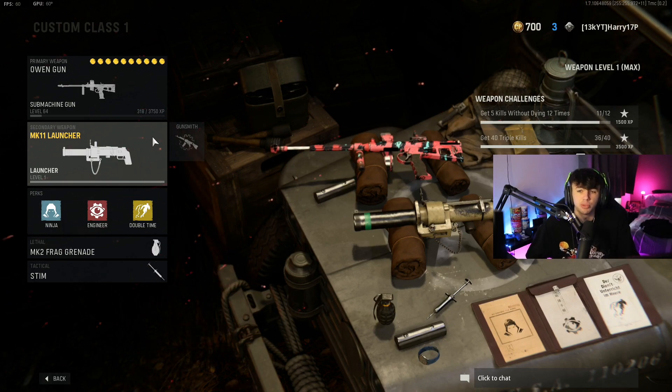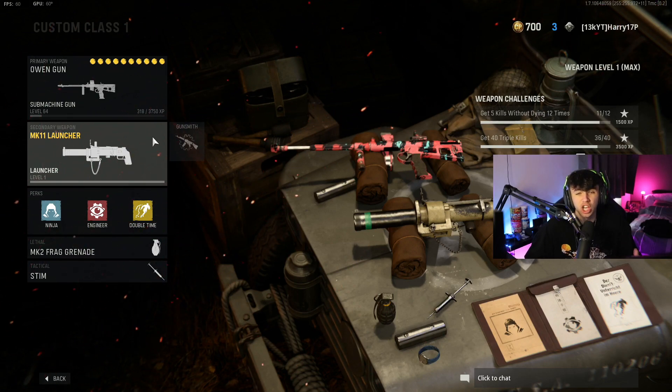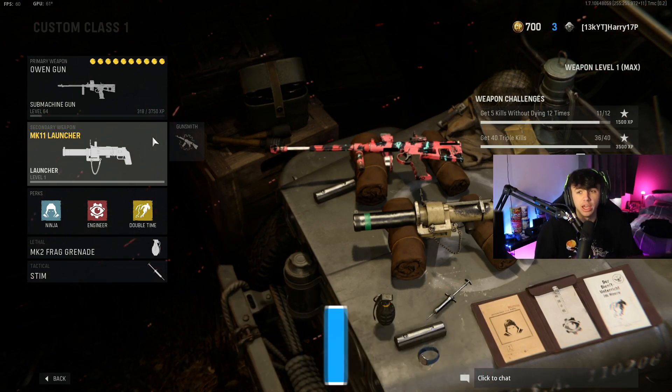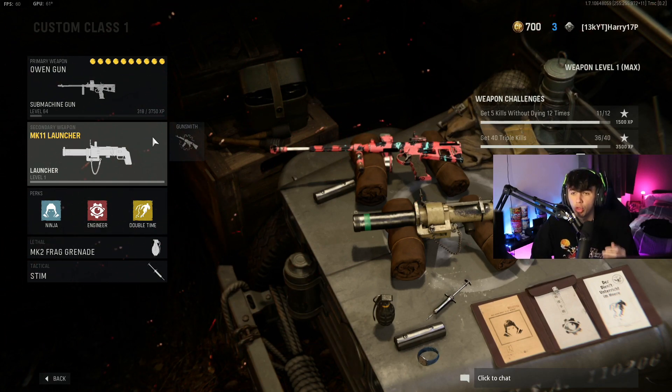Nine times out of ten you're going to get it because people are being shot at and injured, or you're going to get a direct hit or something like that. Especially in 8v8, the chance of getting at least one kill with the launcher is very, very high because there are eight people there. And like I mentioned, if you get a double or triple kill with the launcher once you've got the double kill with the primary weapon, it doesn't make a difference — it will still give you the triple kill medal for the Mark 11 Launcher.